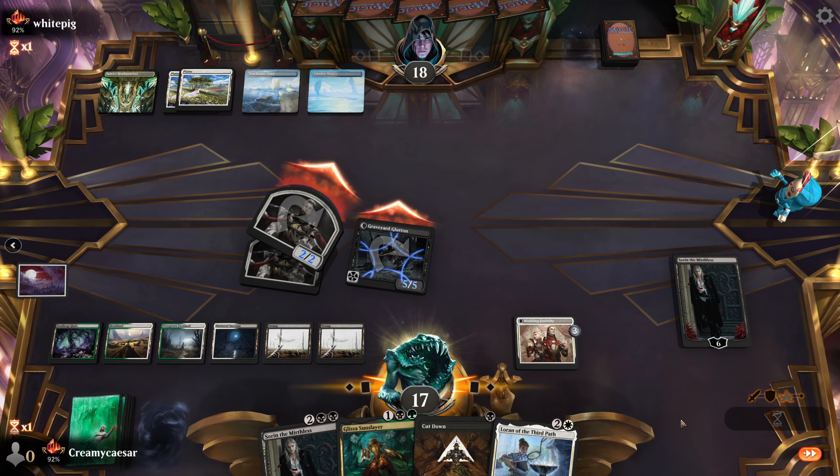Fading Hope — okay, yep. Mono Blue Tempo. Opponent plays Atrazhara and we're just going to keep throwing down Scrappy G unless he counters it. Impulse. Consider. Cutdowns aren't going to do much for us. Fading Hope again — it's fine. Two Fading Hopes.